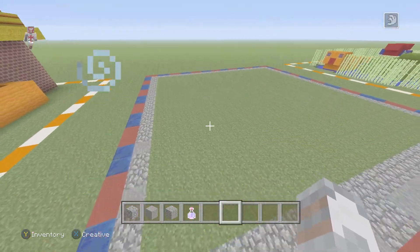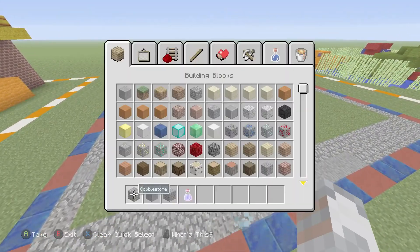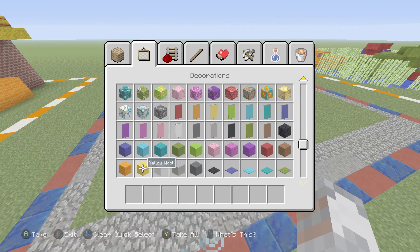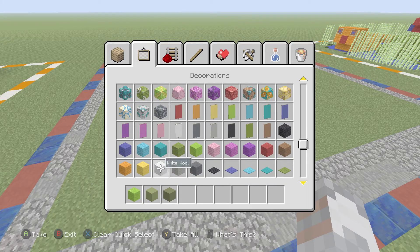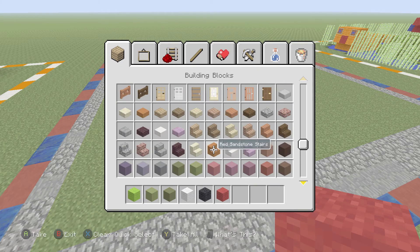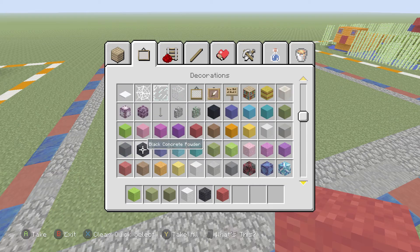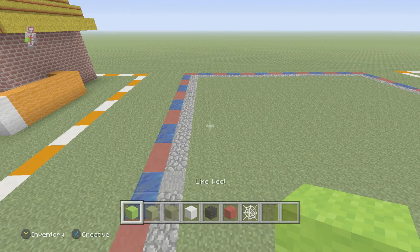Anyways, let's move on to the next part. Let's do the frog cause that's a pretty big part of this build. We're gonna need lime wool, some lime terracotta, some green terracotta, some black wool, white wool, red wool, and let's grab a cobweb as well. There we go - lots of materials we need.